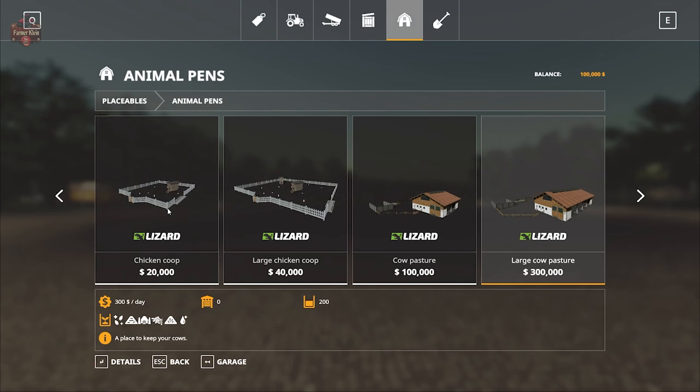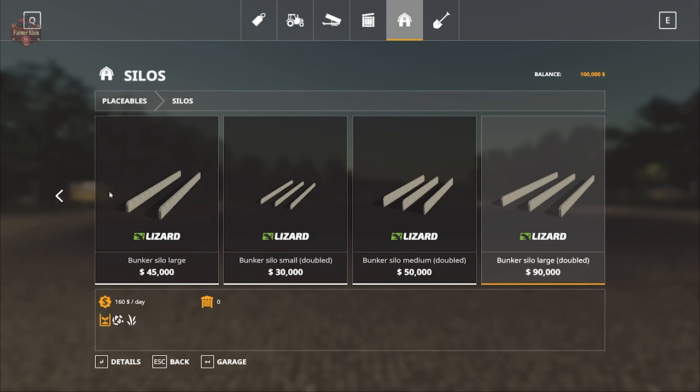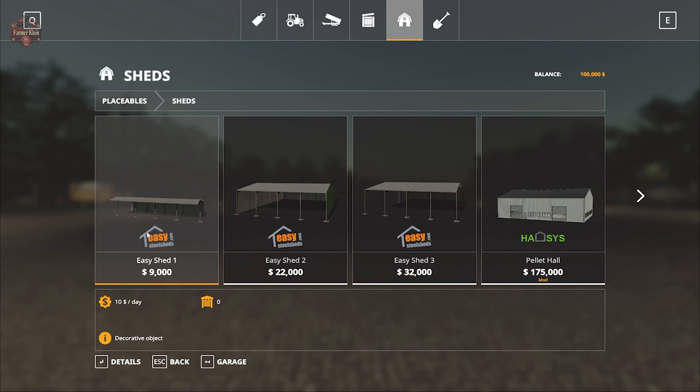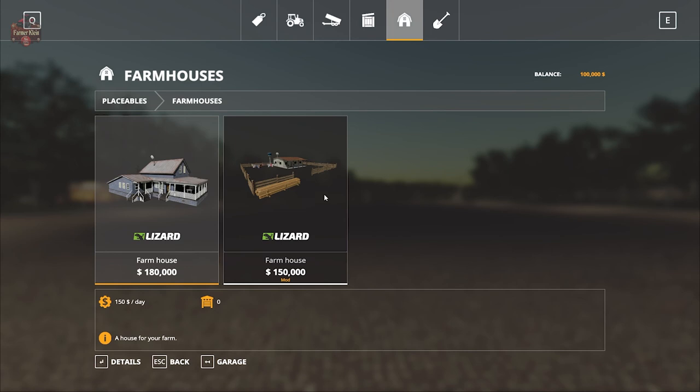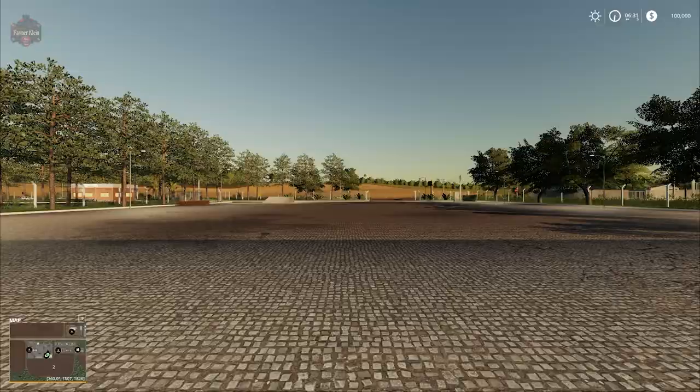Looking at placeables, we only have the standard in-game animal area. The water tower is not listed under miscellaneous, nothing is listed under silos or decoration, and only the base game sheds and those from the Straw Harvest add-on are available. The custom farmhouse is embedded in the map in all play modes, but you can sell it and place your own farmhouse sleep trigger somewhere else.